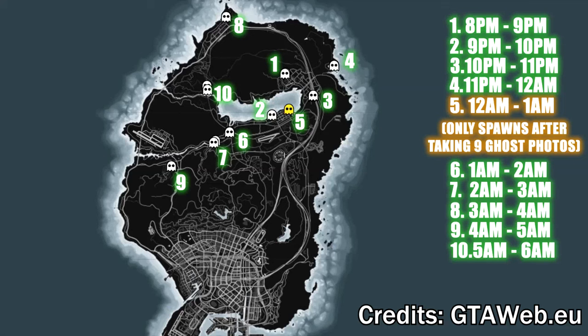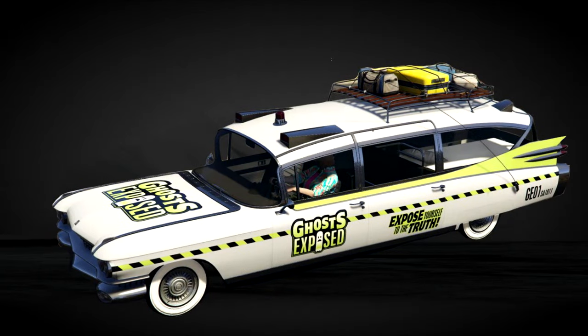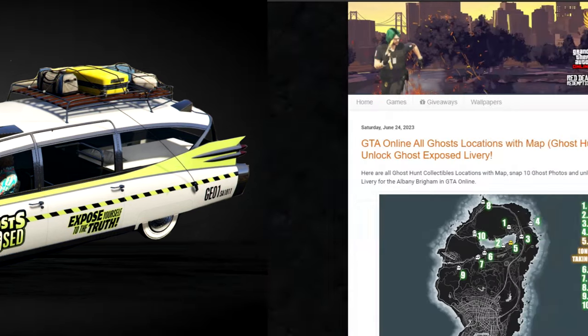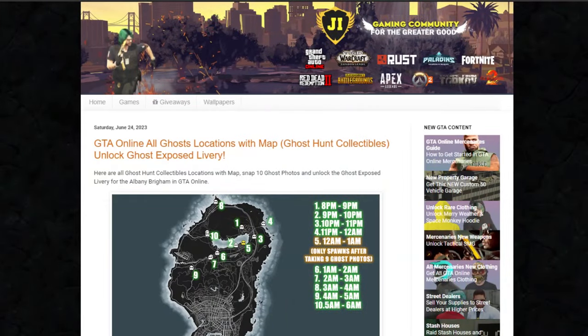The ghost hunt collectibles event has been released. Today I'm going to show you all 10 ghost locations and what time they spawn in-game. You just have to snap all 10 ghost photos and you'll unlock this cool looking Ghost Exposed livery for the Albany Brigham. If you guys need the map as well as individual ghost locations with pictures, the link is in the description below.